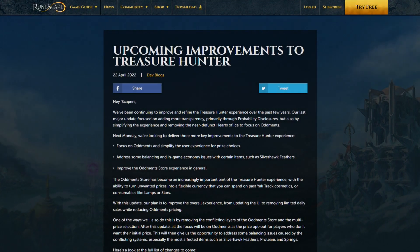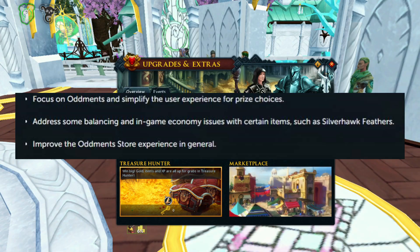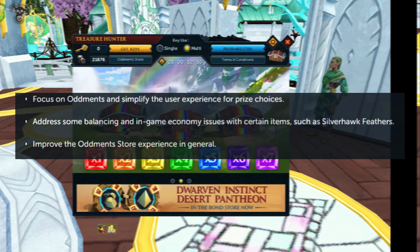Alright guys, to get started next Monday, Jagex is looking to deliver three key improvements to the Treasure Hunter experience. First they want to focus on augments and simplify the user experience for prize choices. Then they want to address some balancing and in-game economy issues with certain items such as Silverhawk Feathers, and finally improve the augments store experience in general.